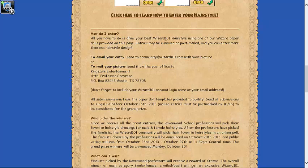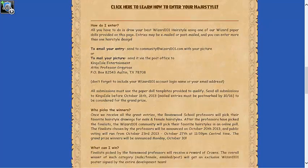To enter, all you have to do is draw your best hairstyle using one of the Wizard101 paper dolls provided on the page. Entries may be emailed or postmailed, and you can enter more than one hairstyle design. To email your entry, send it to community@wizard101.com with your picture, or mail it to King's Isle Entertainment.